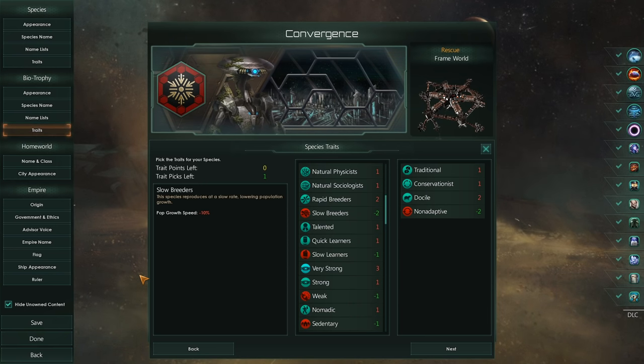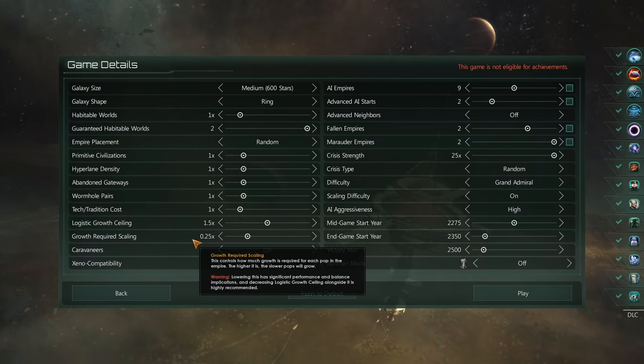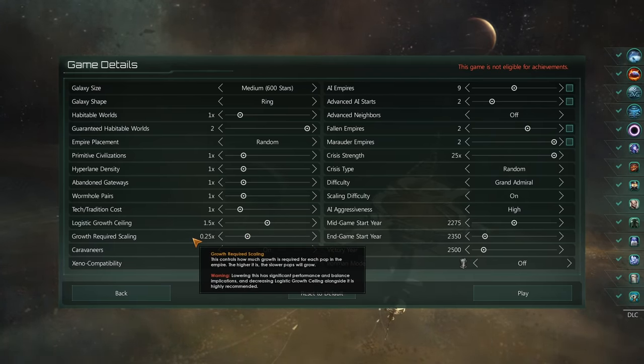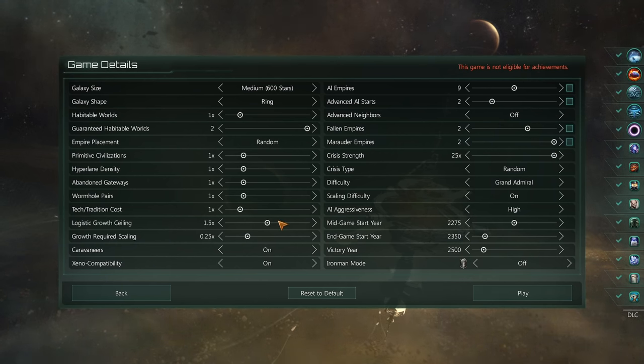Let's get into the game itself, and hope that the organics don't resist our intervention. We're going to have everything as we normally do; however, what we are going to do is have the growth ceiling on the default setting, rather than what we normally do. This is because this origin can give you plus 60, maybe even plus 100 on your growth rate of your machines — it can get really crazy. So I don't want to break the game that much.